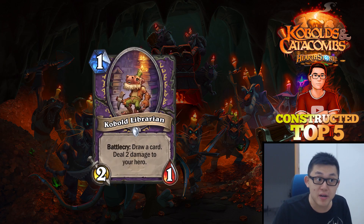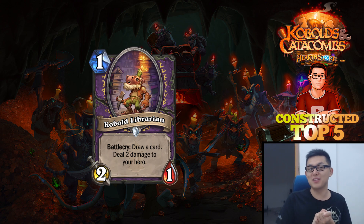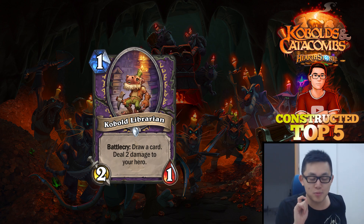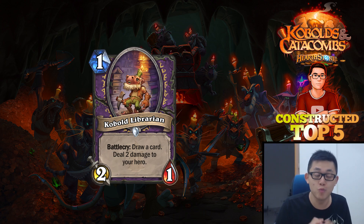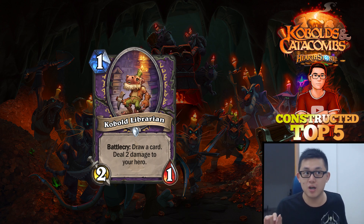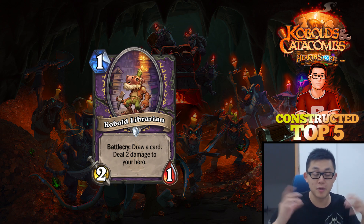Next up, we have Kobold Librarian. It's actually very weird that a 1-mana 2-1 makes the top 5 list — you would never have guessed it. But this little minion from Warlock draws you a card at the cost of 2 damage. What this effectively means is you're playing a 1-mana 2-1 and you get a free Life Tap. Technically speaking, it's like a 3-mana card in 1. Why this is good is because it fits in every single Warlock archetype. If you're playing Zoo, you'd love to play a 1-mana 2-1 that cycles itself, so you can get your Soul Fires and Doomguards faster, and your Bone Mares faster if you're playing mid-range Zoo.